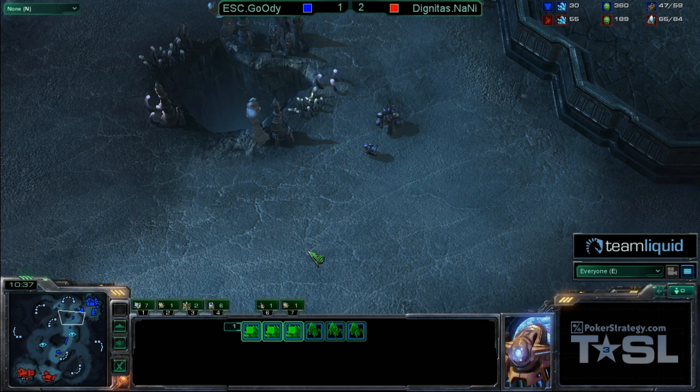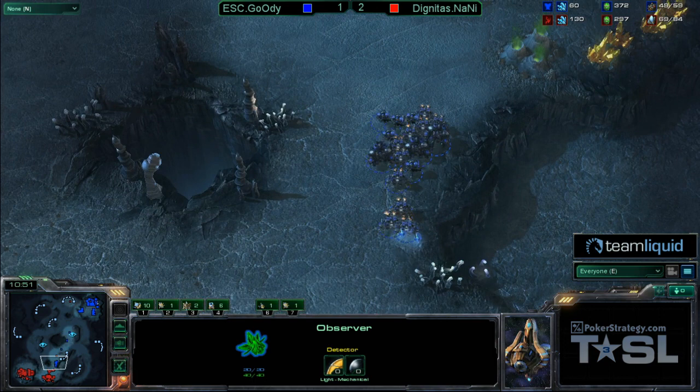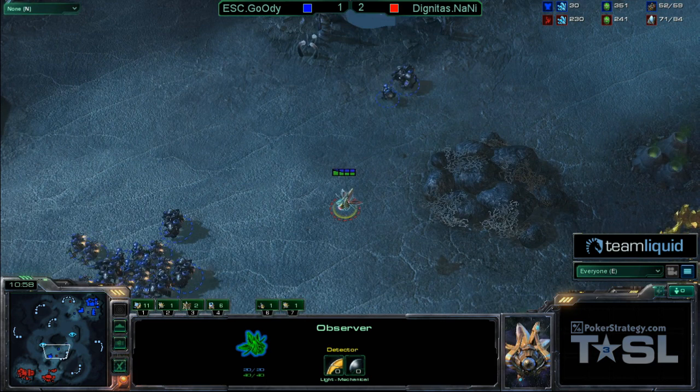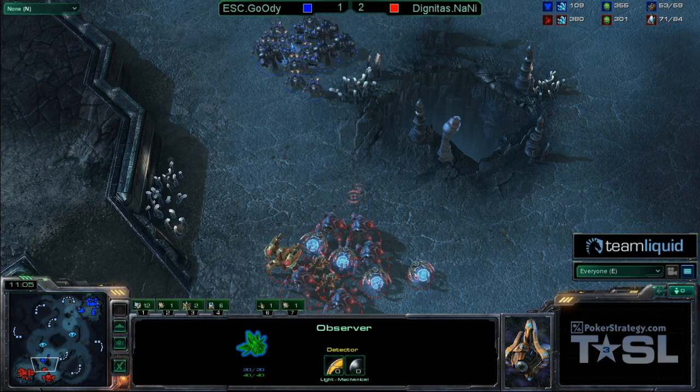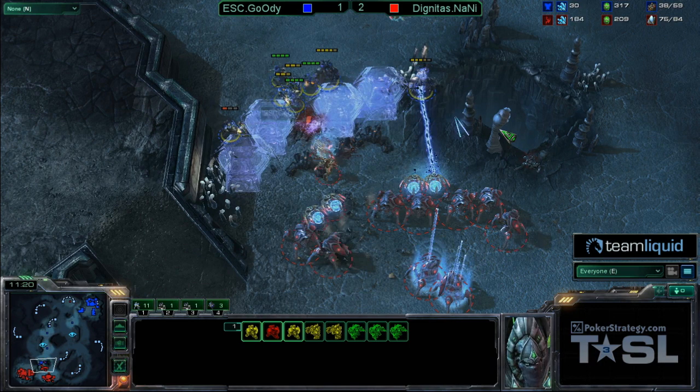Maybe he's hoping that the Immortals will shoot the SCVs rather than the Marauders. This is the last battle I think that Goody has a chance at. It will come down to the forcefields — there are three Sentries. Here it goes right now. Goody definitely needs to win here. He's trying to get into a good position, but taking way too much time, trying to swing around to the left side for the best angle. There's the Stim, and an amazing slice by Naniwa. The target fire does manage to take out the Immortal, but tons of gateway units getting warped in.